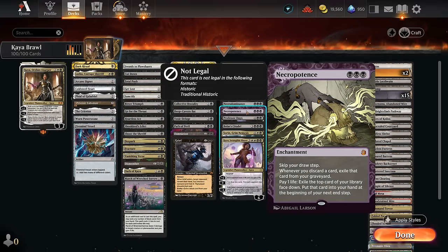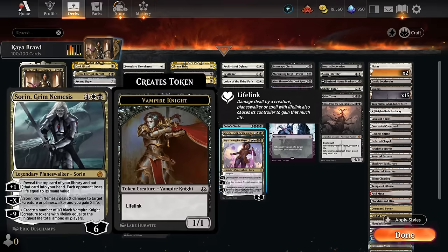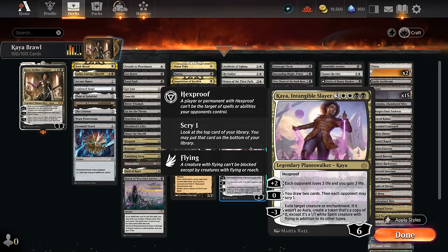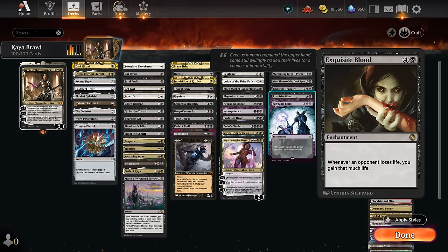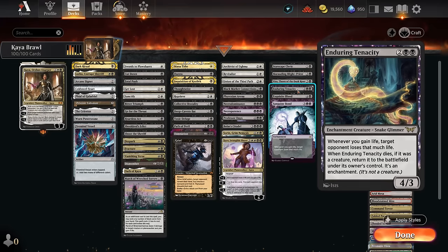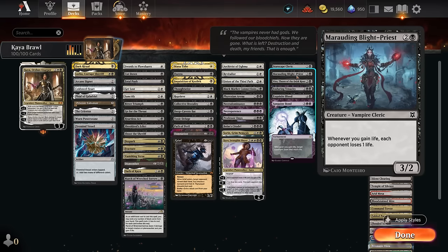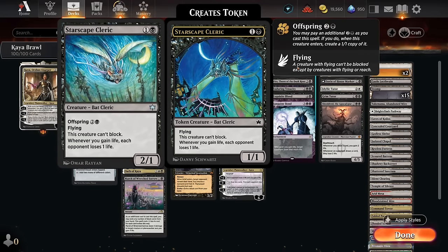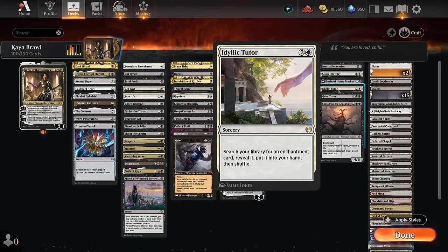Card draw includes Archivist, Revitalize, and Union. Card draw enchantments include Black Market Connections and Fraxine Arena for an extra card each turn; Necro enchantments can draw five or six cards per turn if we have the life. Planeswalkers include Professor Onyx (gains life from instants/sorceries), Sorin (deals damage and gains life or draws cards), Kaya Intangible Slayer, and Bolas's Citadel for playing spells at the cost of life instead of mana. The combo section features Exquisite Blood, Sanguine Bond, Enduring Tenacity, Vito, Marauding Blight-Priest, and Starscape Cleric.